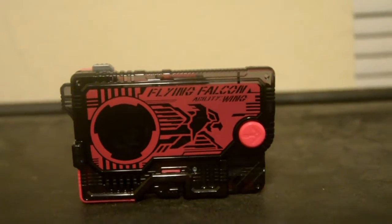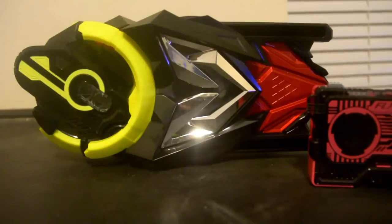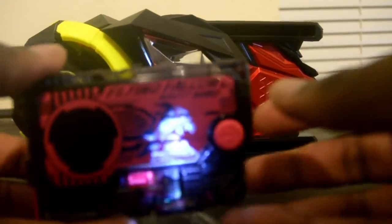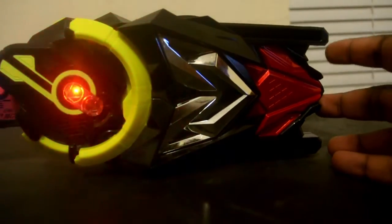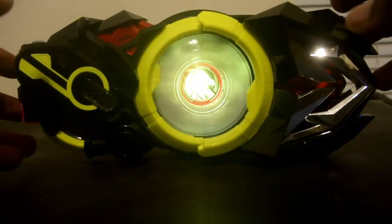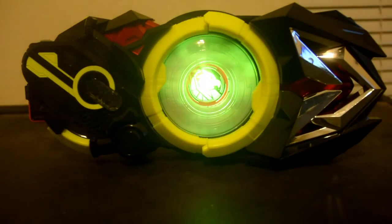Now let's go ahead and use the Zero One driver and the AIMS shot riser. Here we go — Progrise Key. Fly to the sky. Flying Falcon. Spread your wings and prepare for a force.